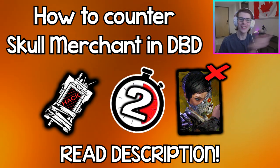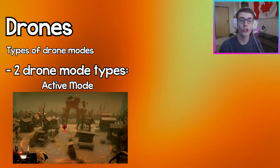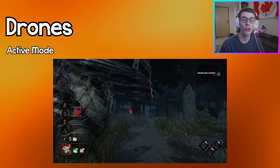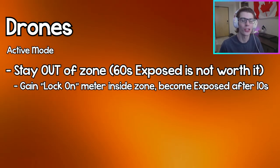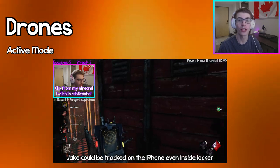There are two types of drone modes: active mode, which has the orange circular zone, and scouting mode, which has two scanning yellow lasers. When a drone is first placed, it starts in active mode. Stay out of the zone at all costs — if you stay inside for 10 seconds, you'll be fully exposed for a minute. No matter what, you'll always be tracked if you're inside the zone, so you can't hide behind objects or even inside lockers.